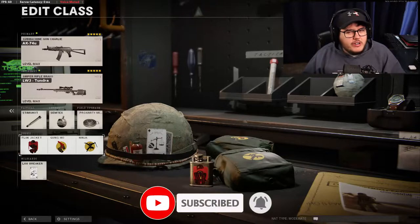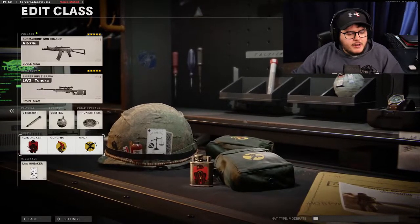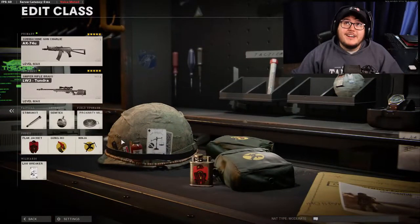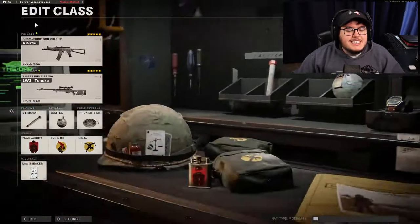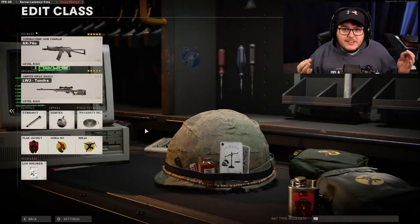For perks: Flak Jacket is very important. You might wonder why not Tac Mask — hardly anyone runs stun grenades or flashes, and you can switch if needed. Gung-Ho lets you use Semtex easier while running and switch between your two primary guns. Ninja keeps you sneaky, and of course you have to have Lawbreaker to run this class. That is the most overpowered class that will stand the test of time.